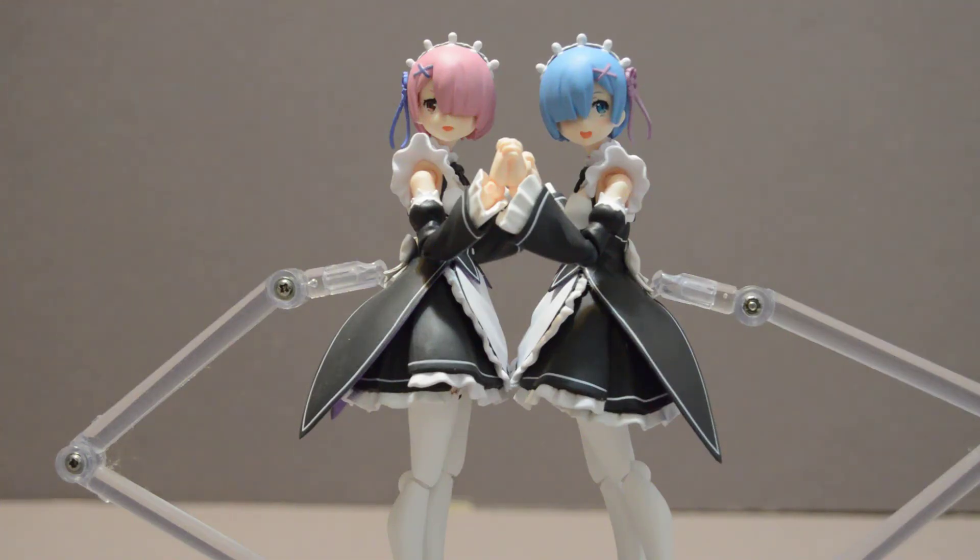So there you have it — that's Rem and Ram, figures number 346 and 347 from Good Smile. They're really good figures and I do recommend them if you're a fan, or if you're wanting to build a diorama and need some maids, or if they're just something you like, I'd go for it. Setting them up together is not too hard — the trickiest part is getting their sleeves to line up pretty well, but otherwise it's a pretty cool little extra bit you can do with them. Like, subscribe, and comment below. Share this video if you could, and I'll see you guys next time. Ciao!